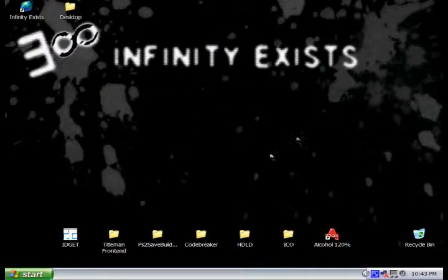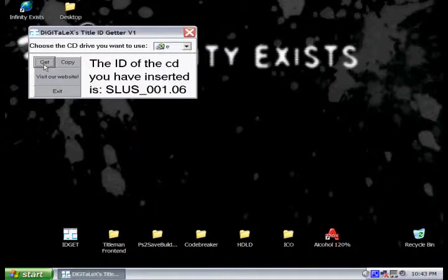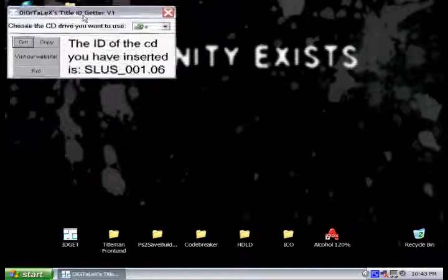First thing we need to do is put our PS1 game into the CD drive and run ID.Git. Like I said before, this will get the title ID of the PS1 game. Just put your CD in, select your drive, and push Get.